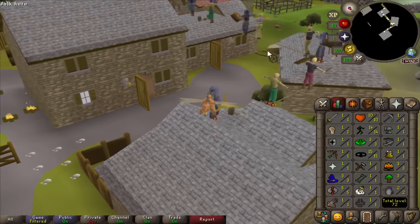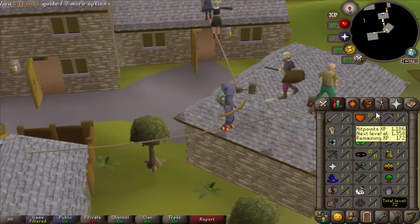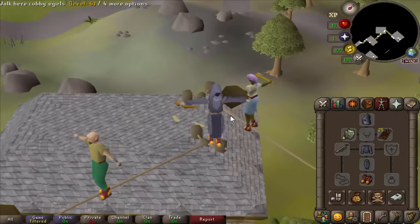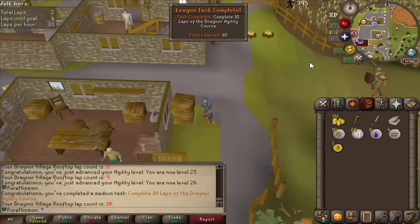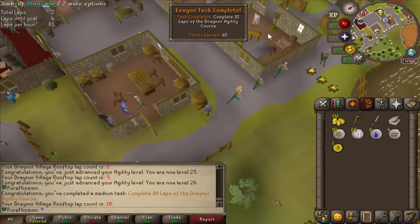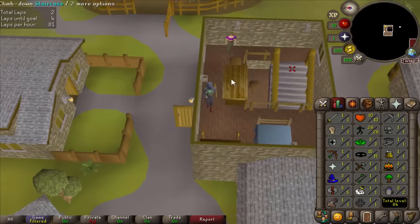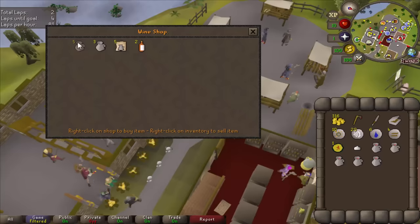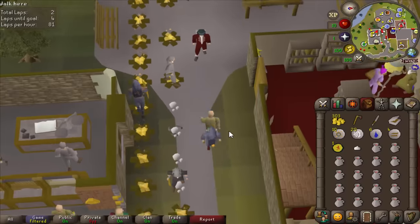Running around Draynor rooftops 10 times is a task, and that's going to train my agility up. The Trickster boots — the Sage's Greaves — they scale with your agility level. 10 laps done, which is a medium task, 40 points for that. And now the boots are giving me more XP per drop — I'm 26 agility, so they're giving me 85 now. It's going to scale up quickly. Also, every shop is always full stock, so I can just spam buy wines and they never disappear. That's so OP.